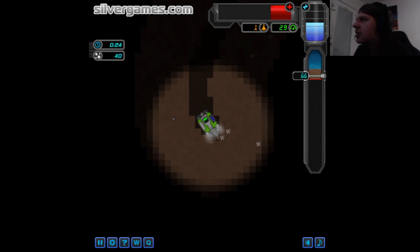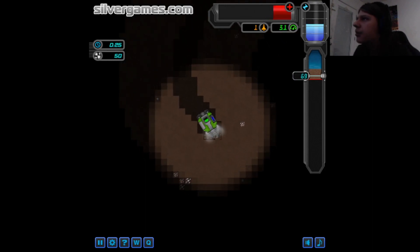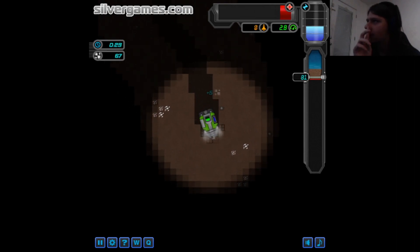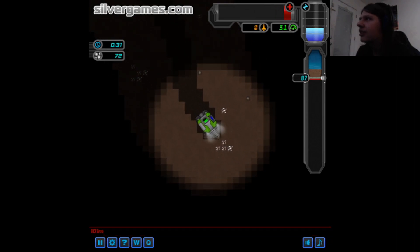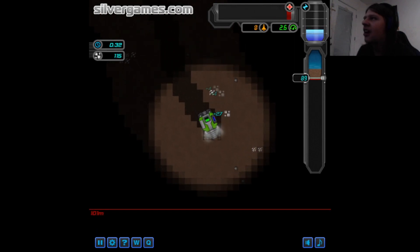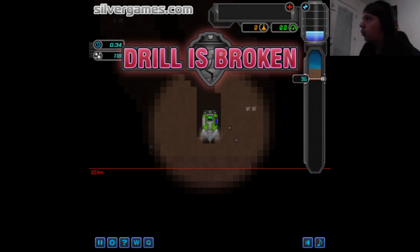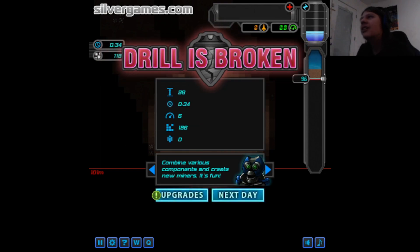And then I grab this, and then I'm gonna use the turbo. Alright. And turbo. Come on. I'll get this stuff. Large group of them. Nice. Can we make it? No, we cannot, because I hit the pebble. But we did get some stuff.